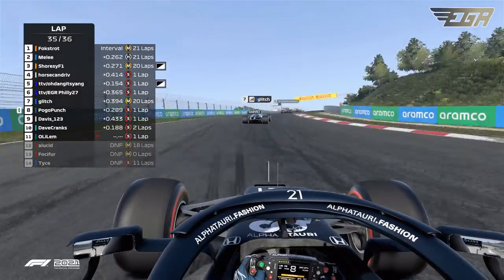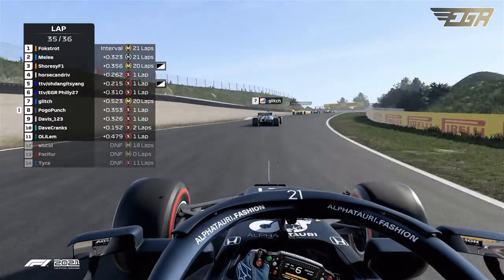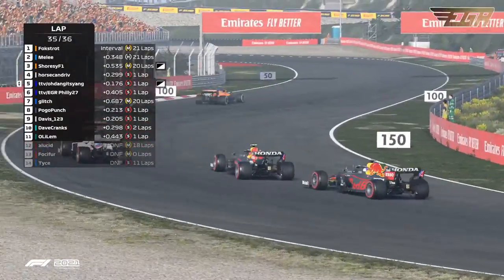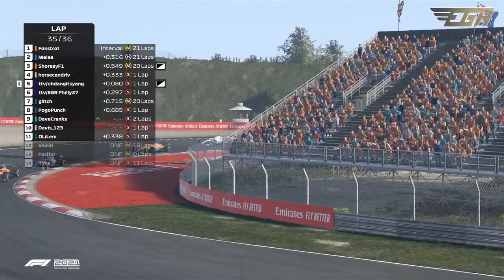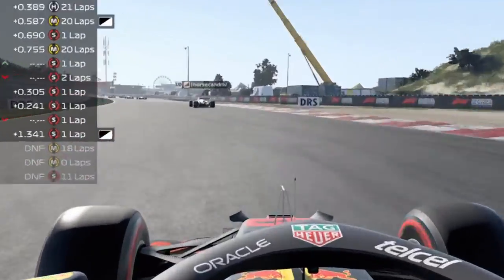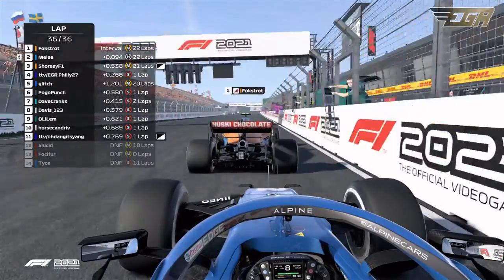The Horsedrive makes a move, allowing these Red Bulls to move up as well. Yang making it around the horse — he's power-sliding out of the corner. He's tapped — Yang tapped Horsedrive. He's running around the wrong direction. There's Horsedrive as well. During the final lap, Melee is all over the rear of Foxtrot going into turn one.